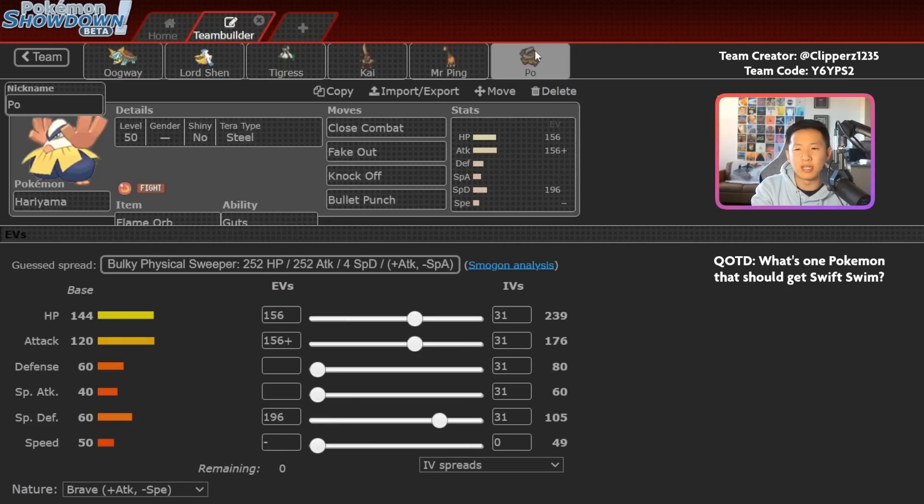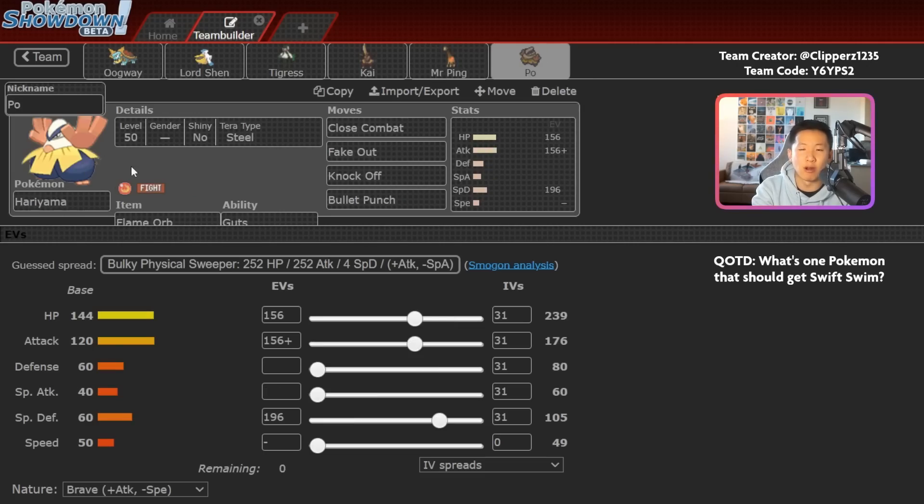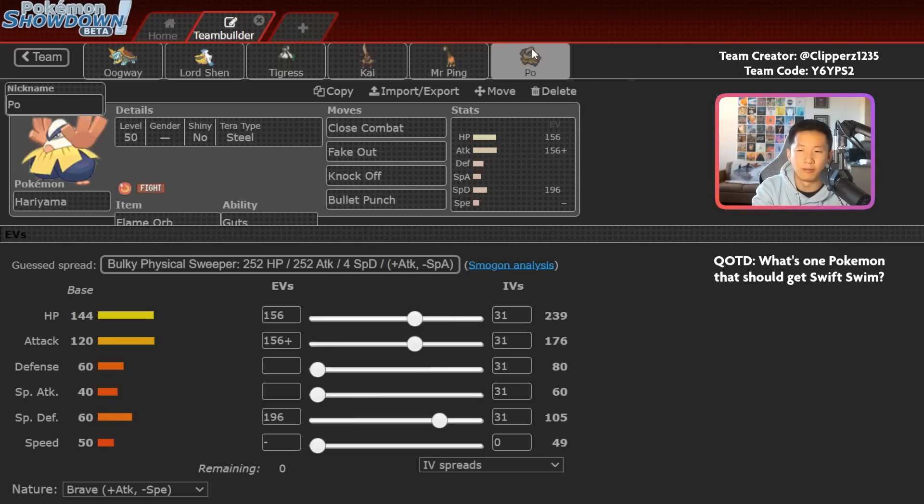There's also a really fun combo with Hariyama and Ferrigorath. The idea is that Hariyama has Fake Out pressure and Ferrigorath can set up Trick Room. With Armor Tail, it's really difficult to deny Trick Room from Ferrigorath — Fake Out doesn't work against it, nor does Priority Prankster Taunt. Ferrigorath can deal pretty good damage between Dazzling Gleam and Psychic. Fairy Terra is valuable defensively against Dark-type attacks, and doubles down offensively with Dazzling Gleam. Helping Hand is an option, though Aaron mentioned he didn't use it much — you could replace it with Hyper Voice, Protect, or another utility move.